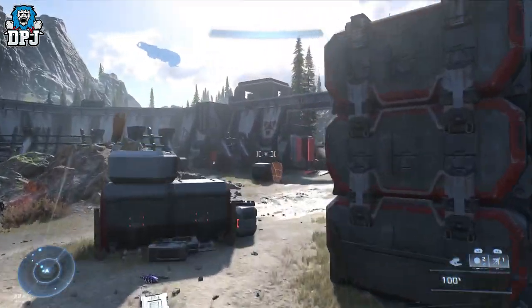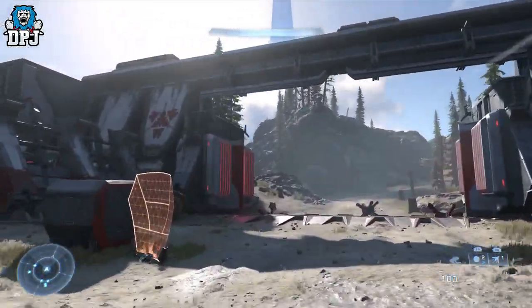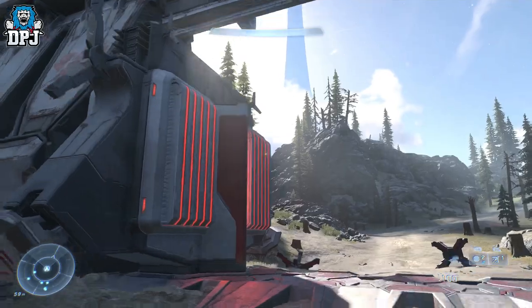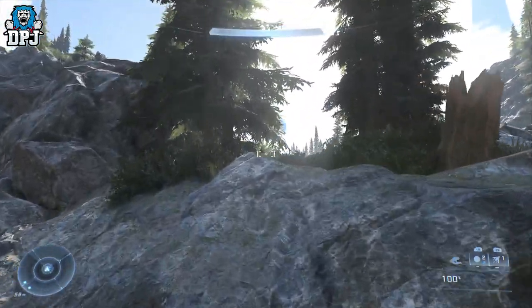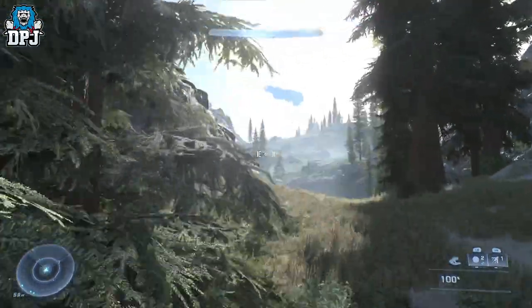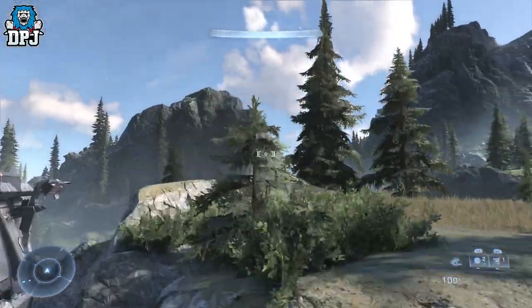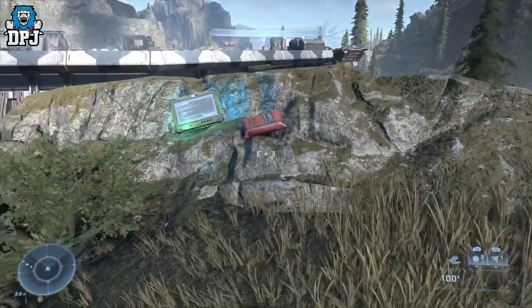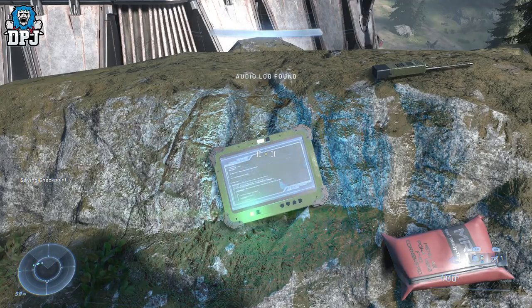The final audio log was actually pretty hard to find because this one isn't in the facility. Come out of these big doors, and it's up on these rocks. Just keep climbing and you will see it right there. And there we have it — those are the five collectibles within the Redoubt of Sundering area.